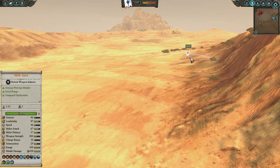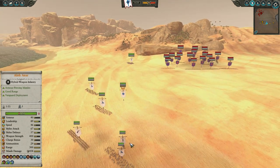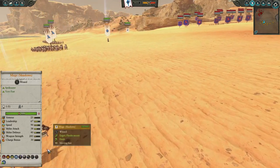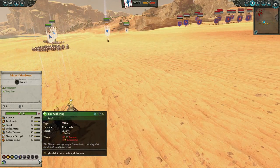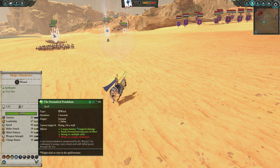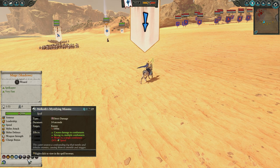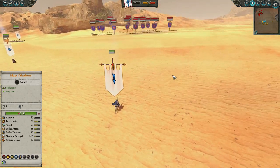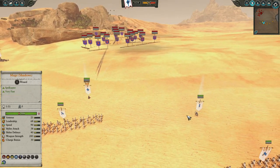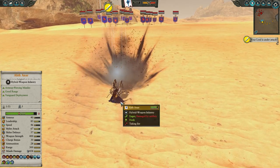On the sides we have some Ellyrian Reavers just for the backline harass, trying to hop on those squishy targets in the back. We have also gone for a Mage of Shadows. The spells we've gone for are the Wyvern Token — minus 30 armour, always quite nice against dwarfs — the Pendulum, which is decent against dwarfs since they bunch up, Enfeebling Foe, and Melkoth's Mystifying Miasma. The thinking was he might bring some ethereal units from Clan Unger.